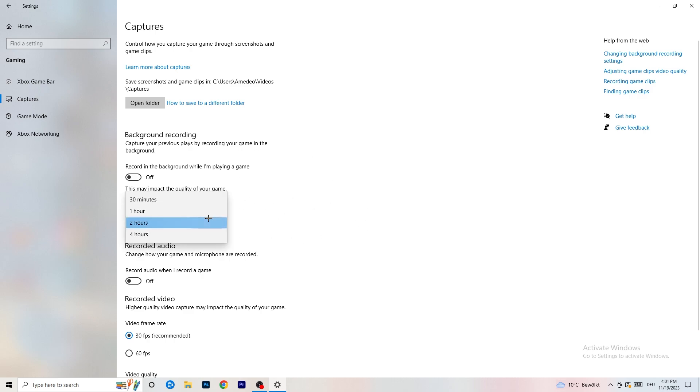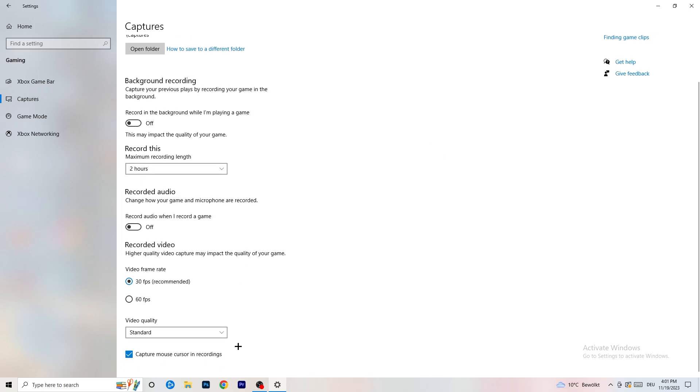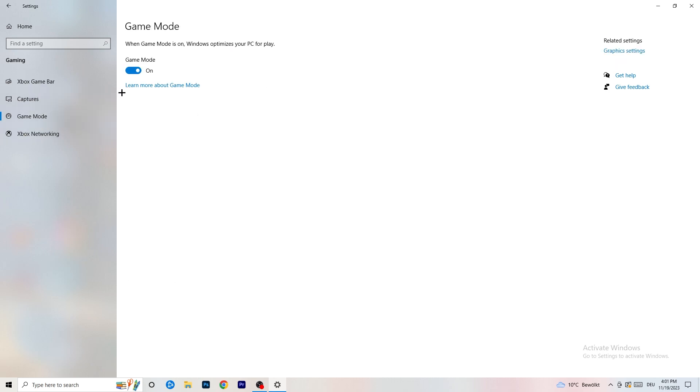If you really do want to record, set it to 30 minutes max and turn off audio capture in the background. Next, go to Game Mode on the left-hand side. This one you need to check for yourself — on my PC it works better with Game Mode on, but on some PCs it won't. Turn it on, check it, turn it off, check it, and stick with whichever option works better.